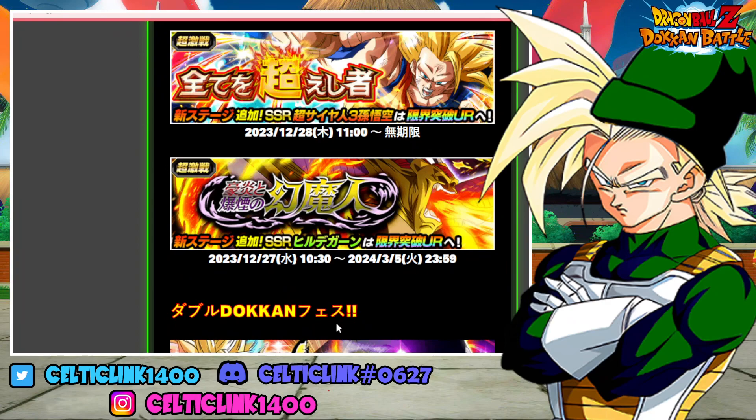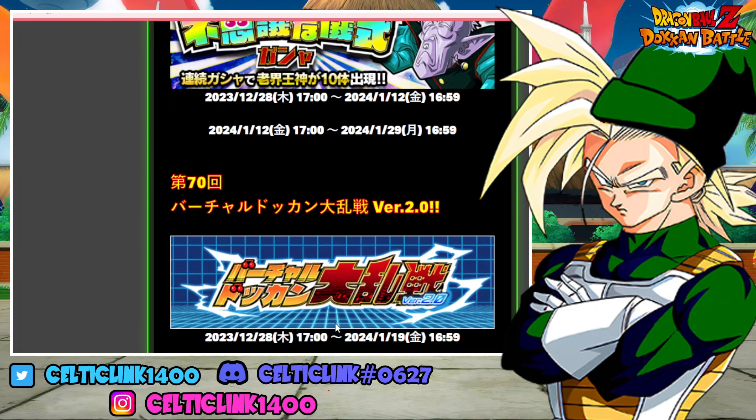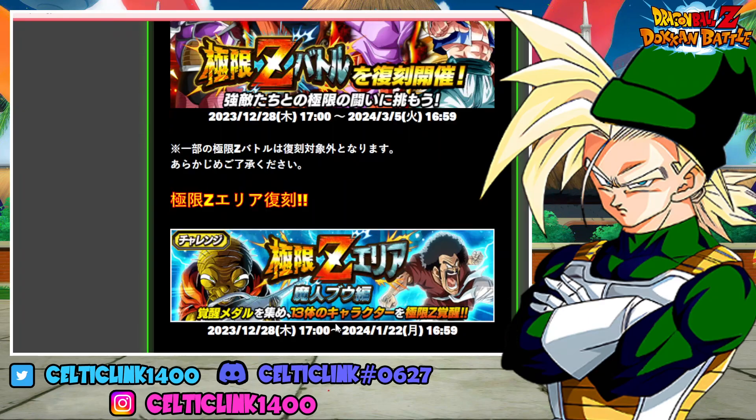Moving on to the next thing on the list, we have the Dokkan events — two new events, which means 4 stones total, one for each of the difficulties, bringing our total to 153. Moving on down, we'll have a new Dokkan Ultimate class, which will get us about 25 stones, bringing our total to 178.